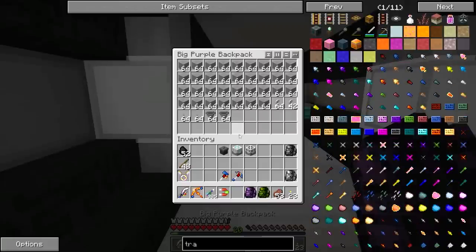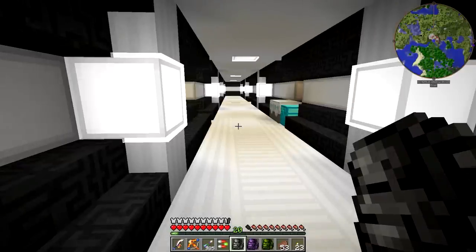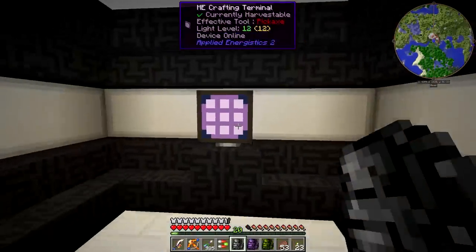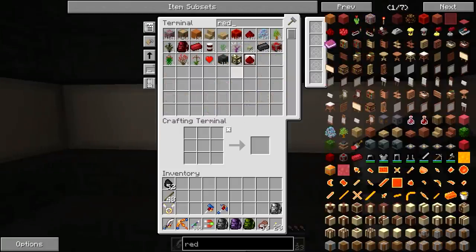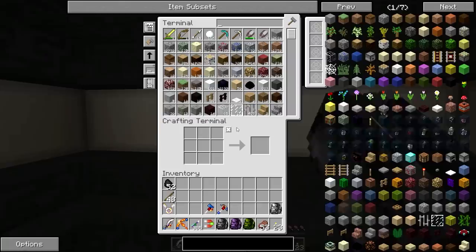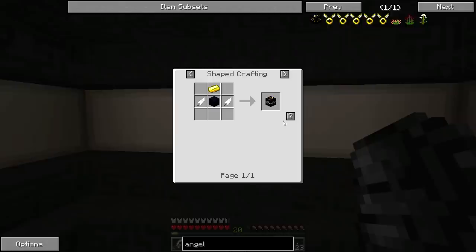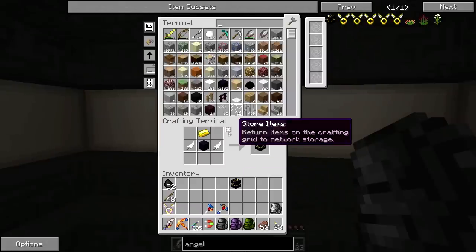Alright guys, I am back and I think I've finished all my preparations. I should probably double check — I've got item, I've got power. I should have everything I need. Actually, I need some redstone just in case — we'll take about a stack. And then I need an angel block, which looks like this. Just need one of those.